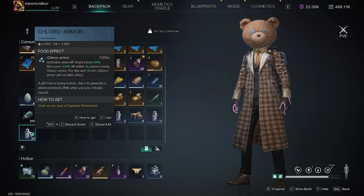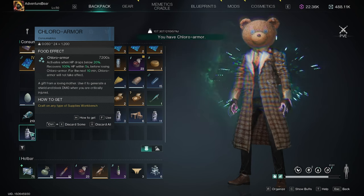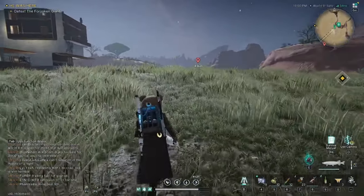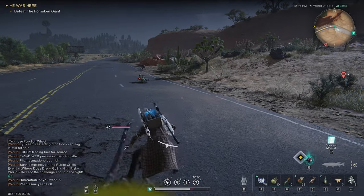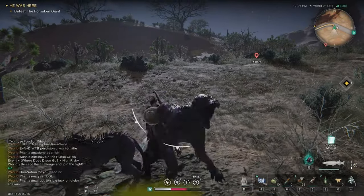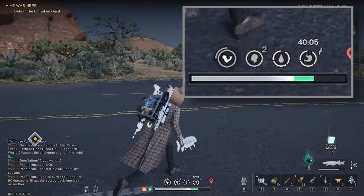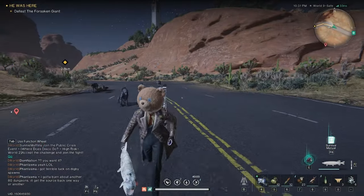Let's show you how this works. I will activate Chloro Armor now. Chloro Armor has been activated, and you can see it took 5 seconds for my health to fully rejuvenate.